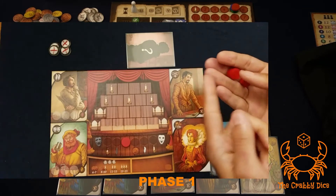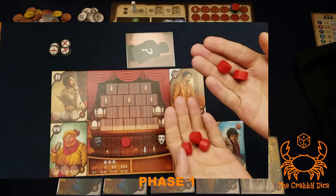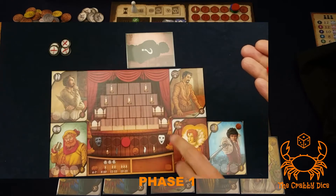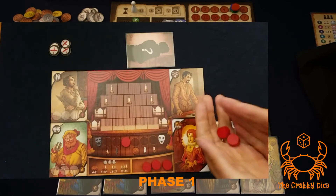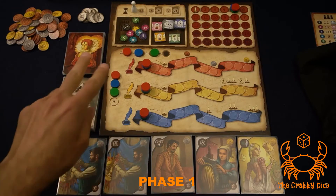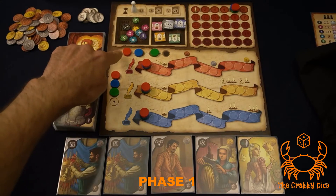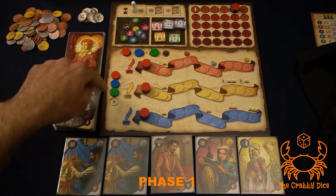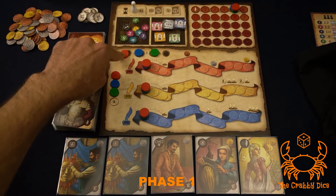Let's simulate: I bid two, blue bids two, and green bids four. As soon as everyone reveals their bids, take whatever you didn't bid and put it back down. Then go back to the main board and adjust the turn order. Because red and blue bid the same amount, look at the initiative track as a tiebreaker.